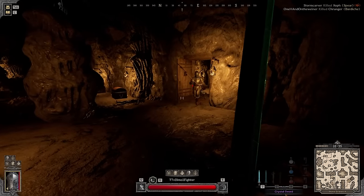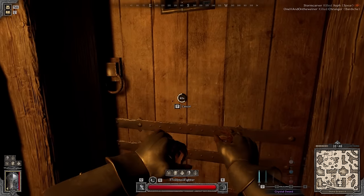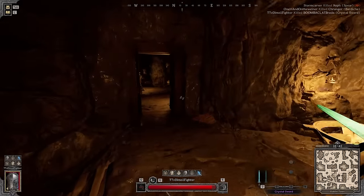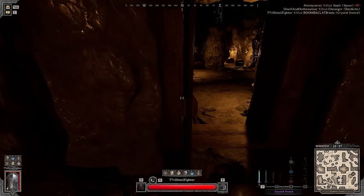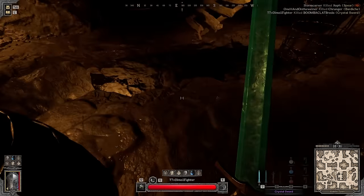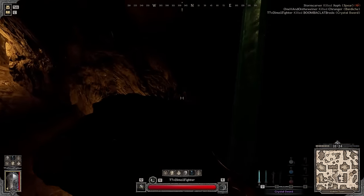Oh, we have another guy — a fighter with the bardish build. That's my build. That guy is my direct counter. I don't think I stand a single chance against this guy playing bardish — zero chances. He would kill me in two or three hits since he has higher range. Where the fuck did the corpse go? I don't see any loot.